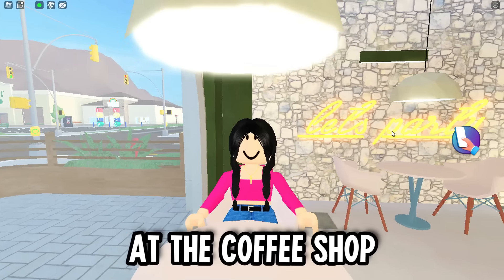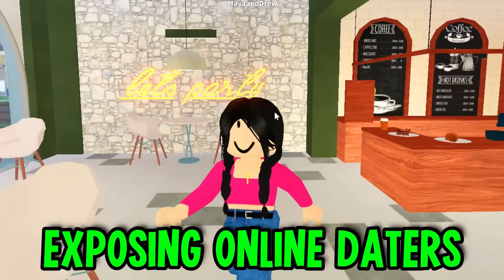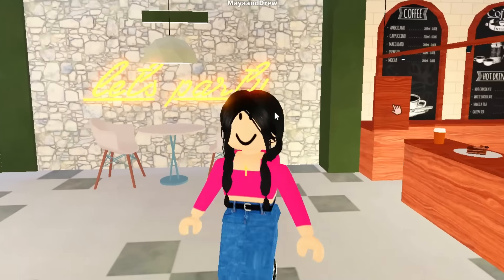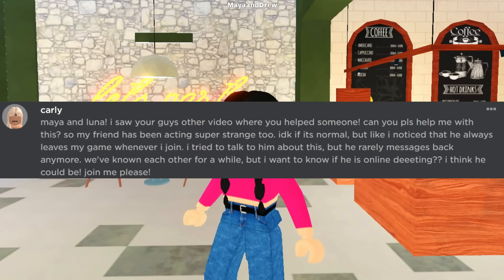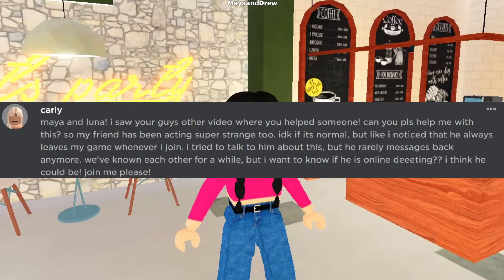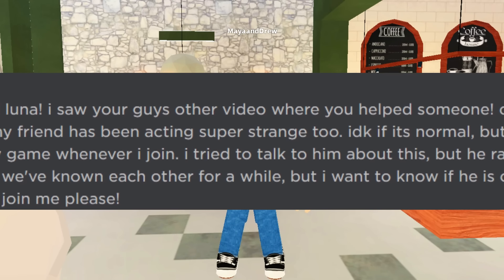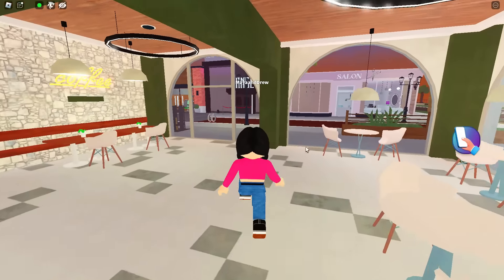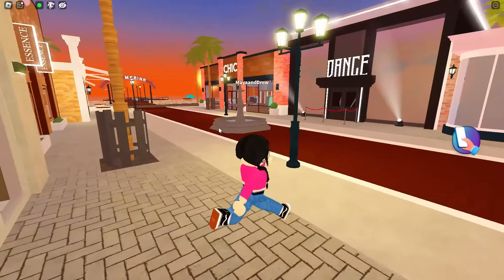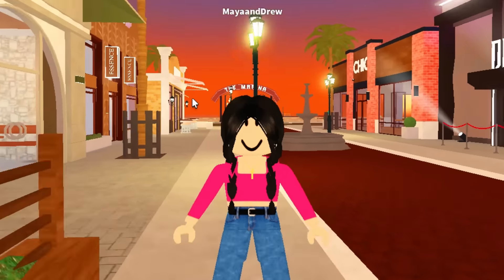All right guys, so right now we are waiting here at the coffee shop because we're going to be meeting someone special. You guys know that we love exposing all the daters and catching them, but one of you guys said this in a group: 'Maya and Luna, I saw your guys in a video where you helped someone. Can you please help me? My friend has been acting super strange. I noticed that he always leaves my game whenever I join. I tried to talk to him but he rarely messages back anymore. We've known each other for a while, but I want to know if he's actually dating.'